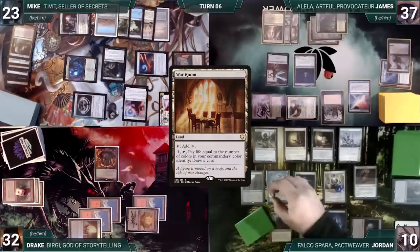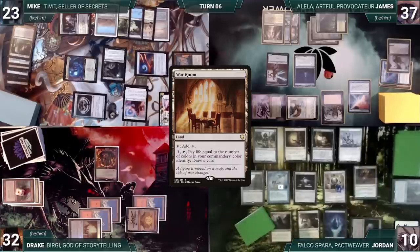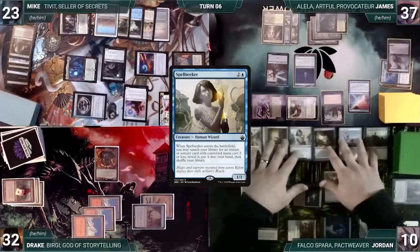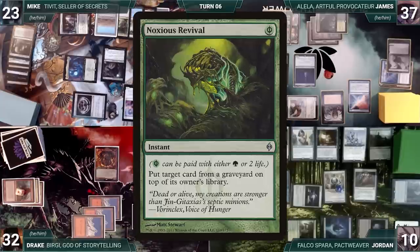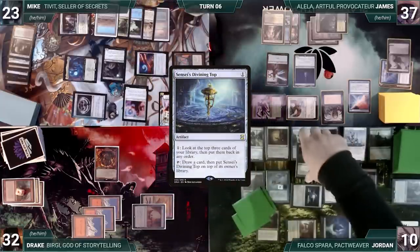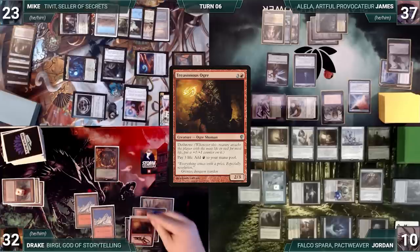During Jordan's upkeep, he pays to keep his Remora. During his draw step, he draws two extra through Sylvan Library, putting both back on top. He casts an Allosaurus Shepherd and Spellseeker. Spellseeker enters and Jordan searches the top four through Aven Mindcensor, putting Noxious Revival into his hand. Jordan activates Top to rearrange the top three, then ends his turn.